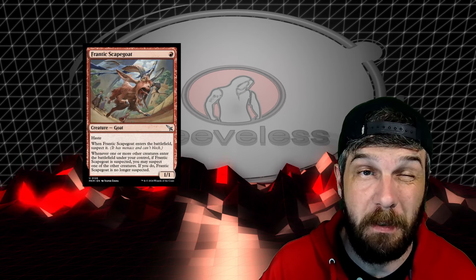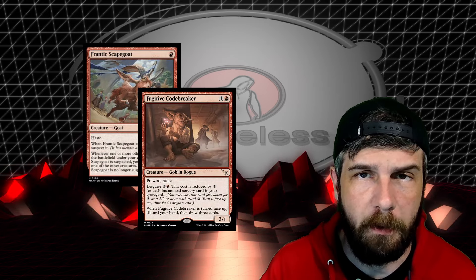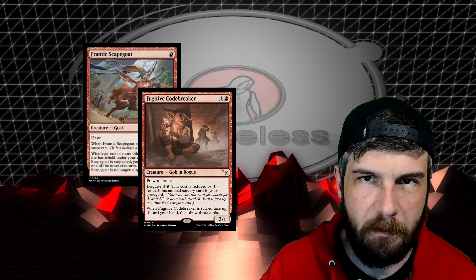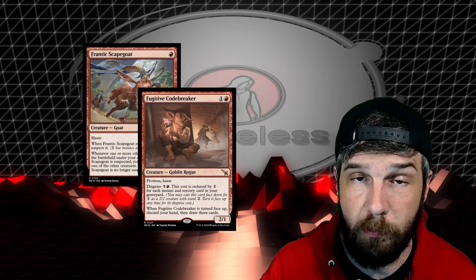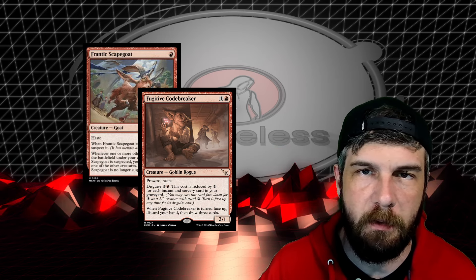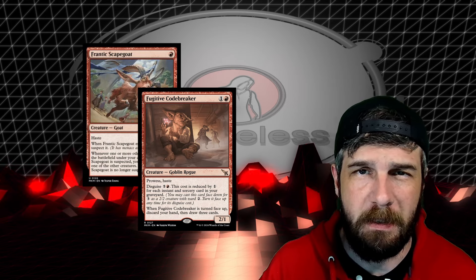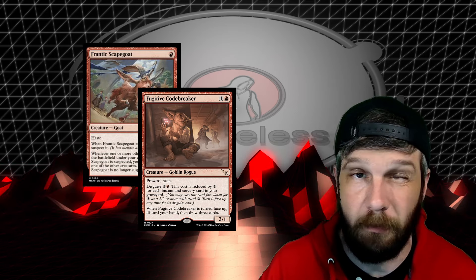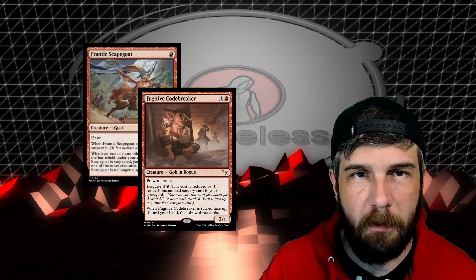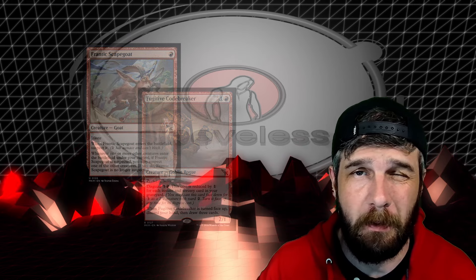Frantic Scapegoat is going to become a staple in the new meta — mono red will adopt it. Being able to make Monastery Swiss Spear have menace is absolutely insane. Our other new card is Fugitive Codebreaker — two mana, two-one, haste, prowess. It also has disguise for three mana: you can play it face down as a 2/2 with ward two, then flip it up for five and a red, but it costs one less for each instant or sorcery in your graveyard. When you flip it up you discard your hand and draw three cards. Generally we're going to run out of cards pretty fast, so if you can flip it, it's basically draw three for pretty cheap.